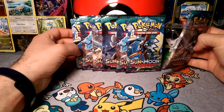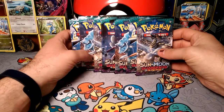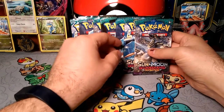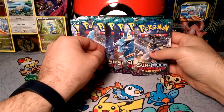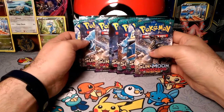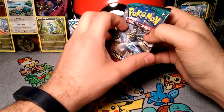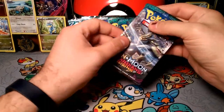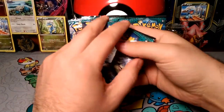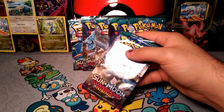We have seven loose booster packs that I got from one of my favorite shops down the street. I usually have great luck with them. They are who I've gone to and I've pulled Secret Rare Volcanion, Full Art Shaman, Misty's Determination — Full Art. I've done very well with them. I love this shop and I usually have the best of luck with them.